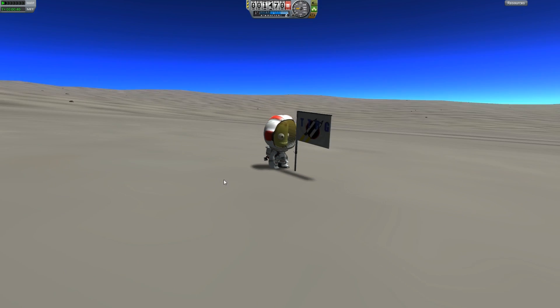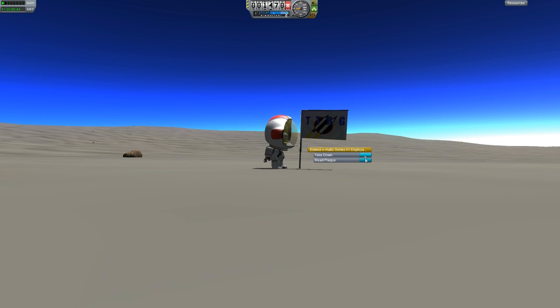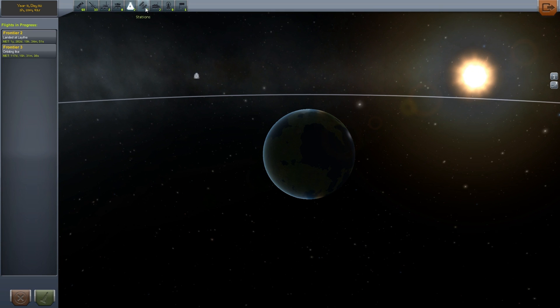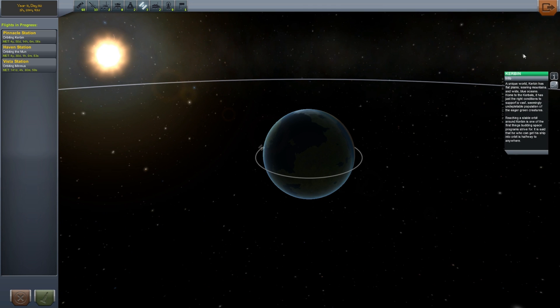And there is a plaque right there, which reads whatever you put there. Another big change is the tracking station, which now has tabs that you can swap through for different kinds of ships, including debris, which is very nice. Over here we have the Kerbal database, which has information on each planet, as well as the data itself.